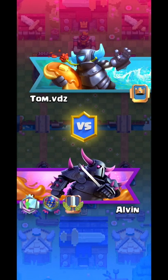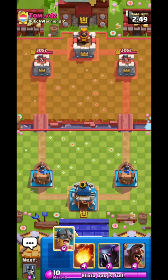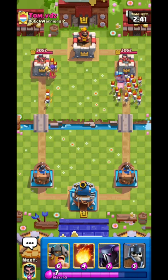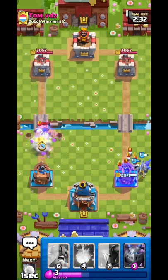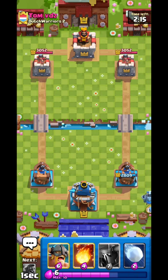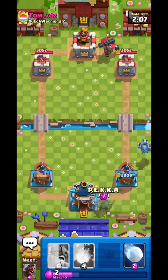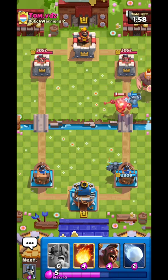Now we're on our last match of the video. He has a Witch — that's a bad sign because they maybe have Graveyard or a Giant Witch deck, which will be horrible. He has Bats, Witch, Skeleton King — we can tell he has Giant Graveyard. We need to think for a second: we have PEKKA and E-Barbs for the Giant, so that's not the problem. The problem is the Graveyard.